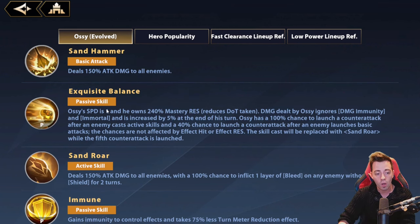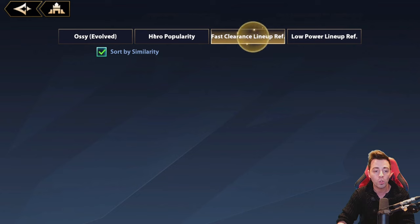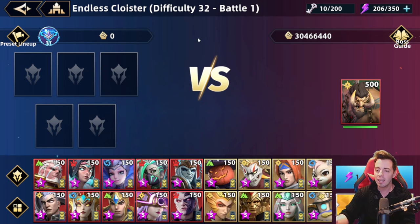He has only 1 in his speed stat, so he will never take a turn — he's only counter-attacking your heroes. Looking at the fast clearance leaderboard, nobody was able to beat him. I'm on difficulty 32 and I can probably reach 33 or 34 with the team I'm going to show you.